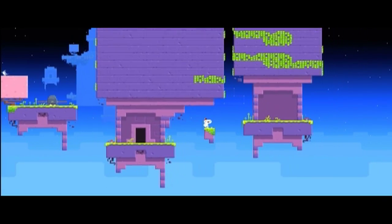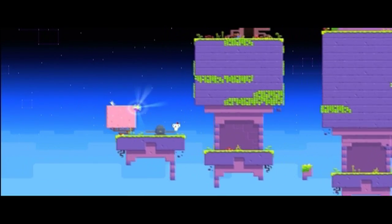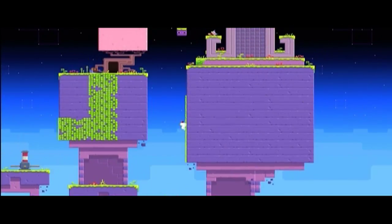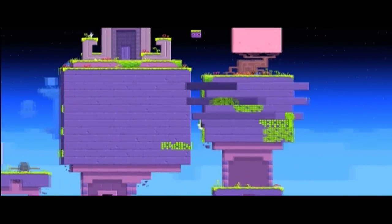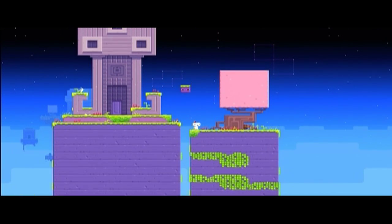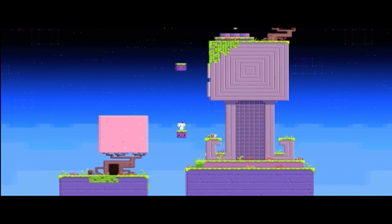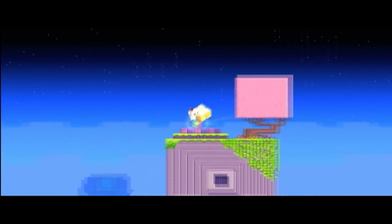Now to start making your way up top you have to turn this handle right here. This is actually the more difficult way to do it — there's an easier way. After all the things rotate you can just jump up all the way without turning the handle, which is a little bit easier. I'd advise doing that. To get this platform to go up you just have to briefly switch it over and it will pop you up.